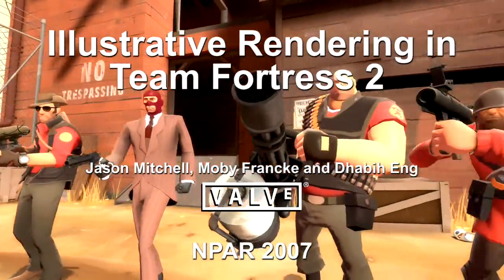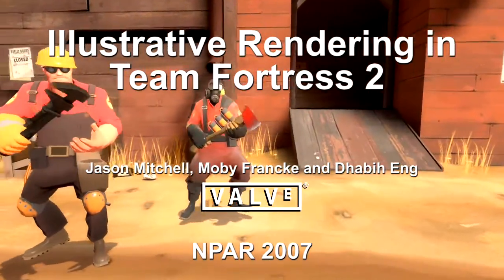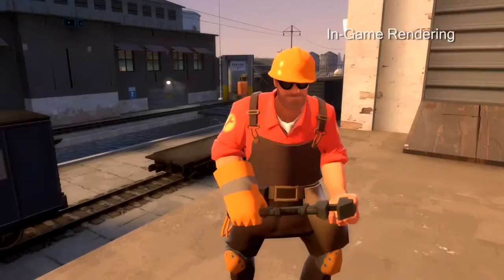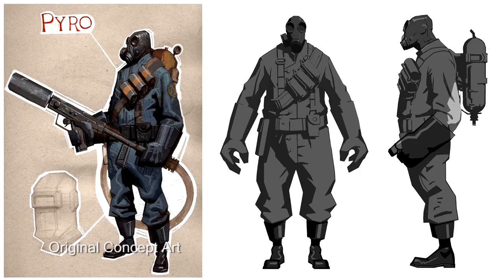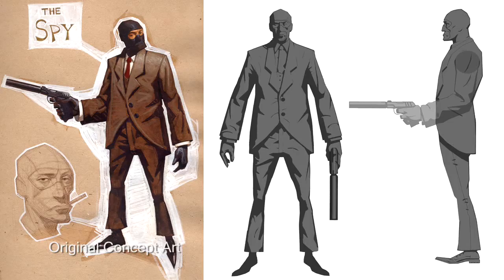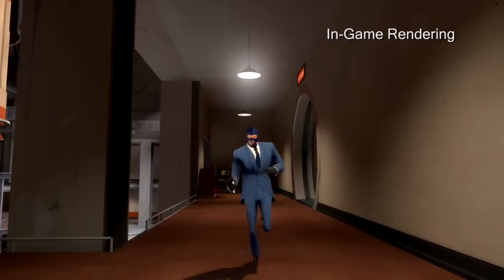In this paper, we present a set of artistic choices and real-time shading techniques which support each other to enable the unique rendering style of Team Fortress 2. Heavily influenced by early 20th century commercial illustrations, the 3D models and shading algorithms work together to quickly convey geometric information using rim highlights as well as variation in luminance and hue, so that players are able to quickly identify other players and assess the possible threat.